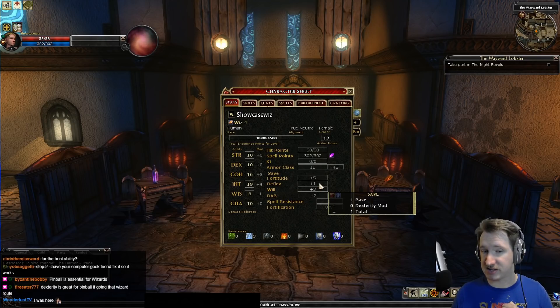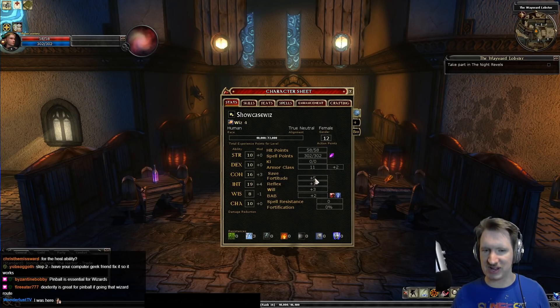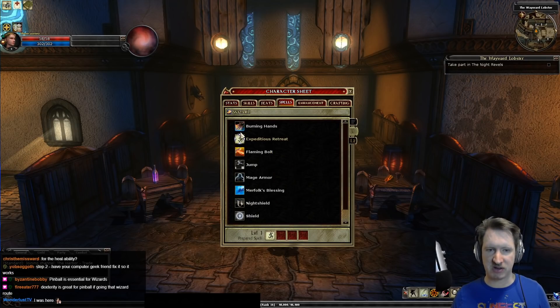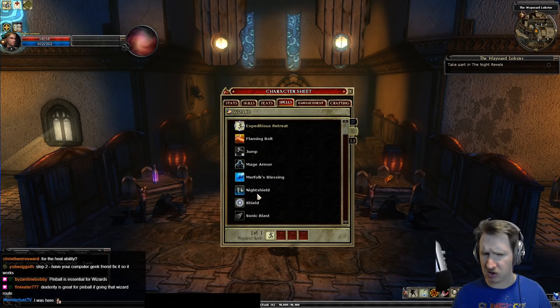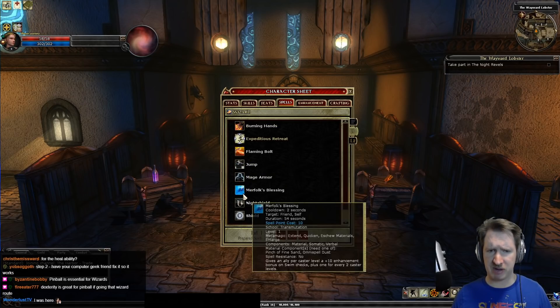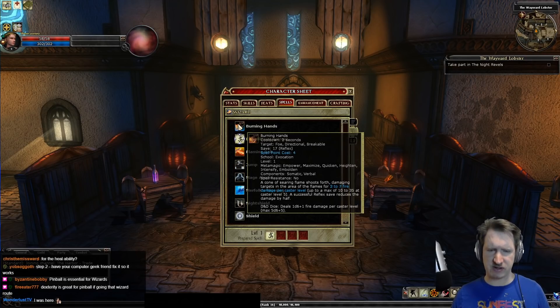Consider it like your own reflex saves: the game uses a 20-sided die, so a save of 17 means the monster needs to roll a 16 or higher — meaning 80% of the time the spell hits for full damage. If monsters make their save they generally take half damage, though the instructions vary by spell. There are many spell types: protection spells like Night Shield, buff spells like Jump or Merfolk's Blessing, and of course offensive spells like Burning Hands.